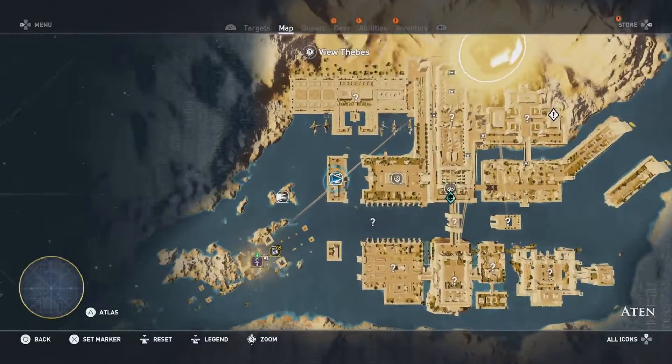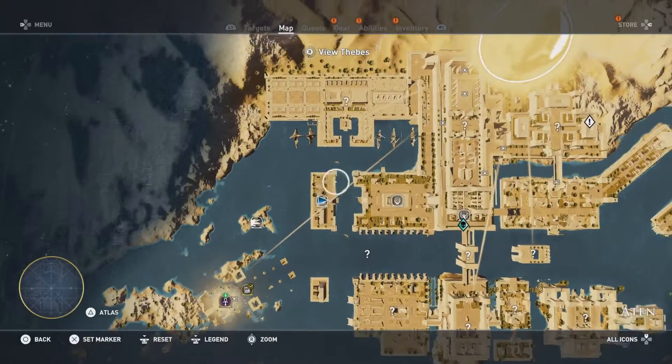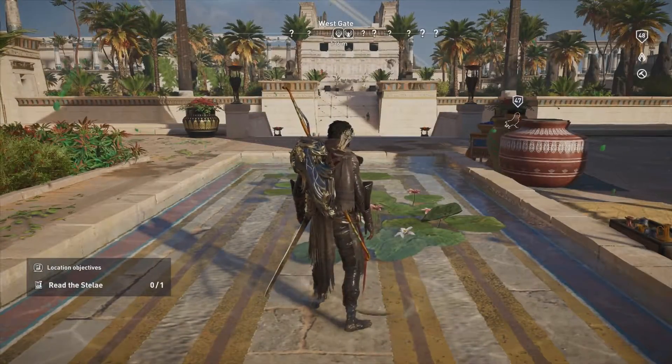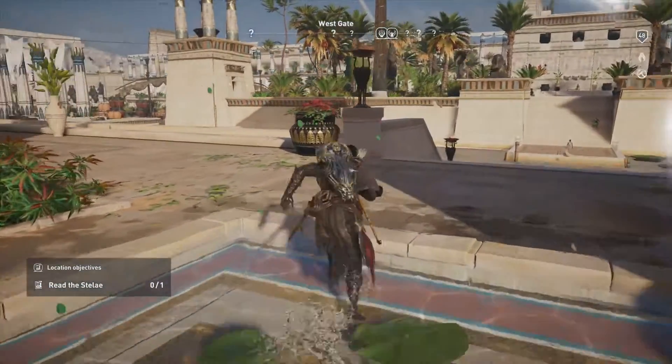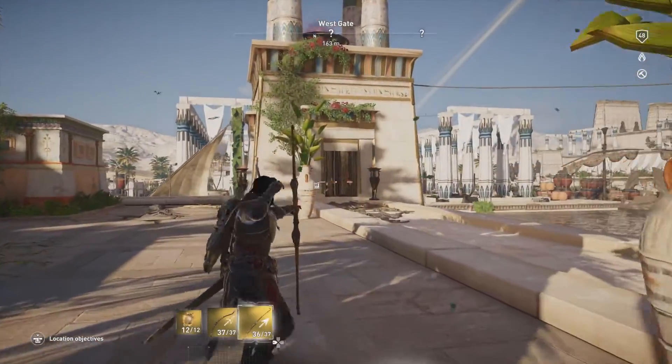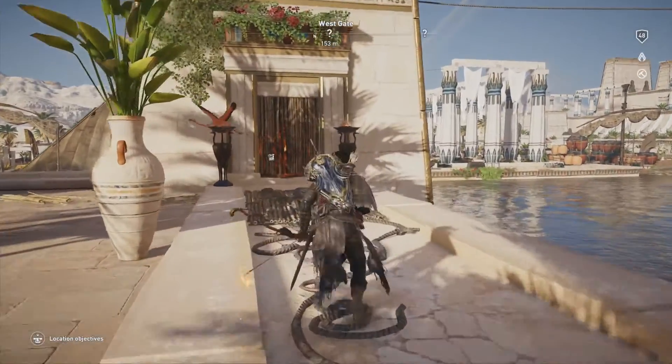Alright gamers, so we're gonna go ahead and start right at the marker for the Stele here. We're gonna work our way over to the northeast to this pillar, pretty much at the corner of this little mini island kind of thing here. Basically what we're looking for is this pillar right up over here and the door that's facing to the south — or the wood that's facing to the south — we're gonna go ahead and smash that.